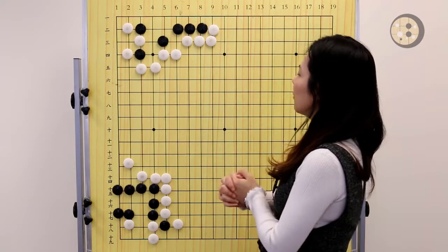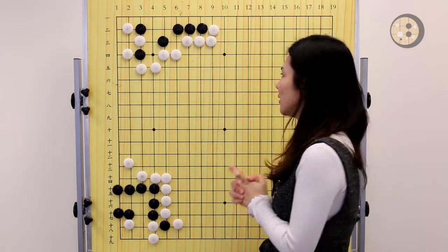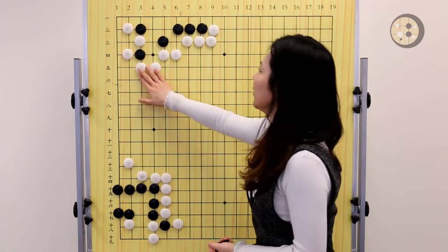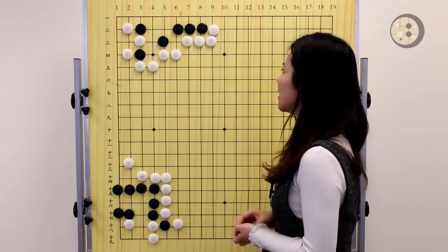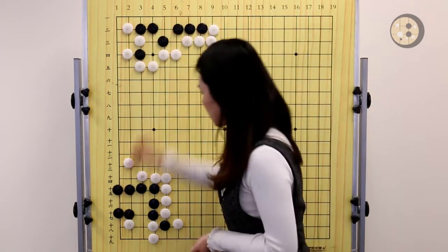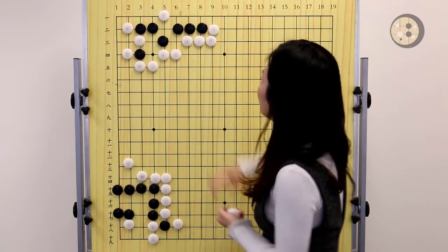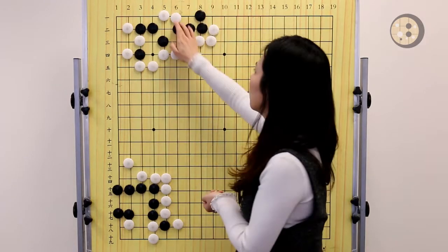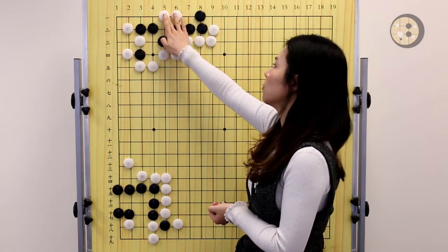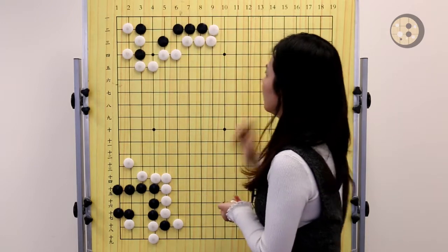Let's start from the upper left corner first. Black to live — the cold move is incorrect. When you look at the question, you may already notice that black has some eye space on the top and it looks like a bent four. But if we just extend the stones back, now it's white's turn and white will take the vital point. The bent four's two vital points are both white's, so this entire group is dead. Extending back is not the correct answer.